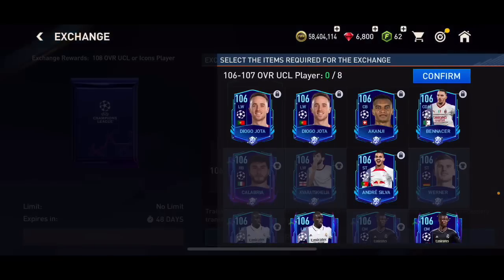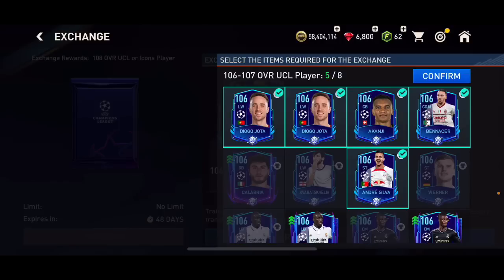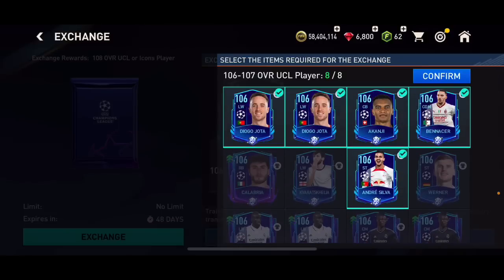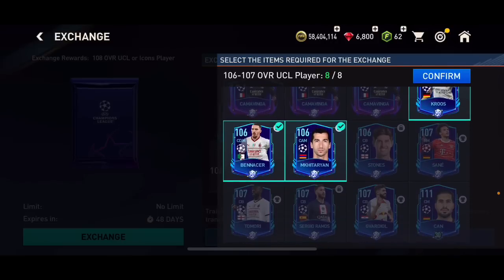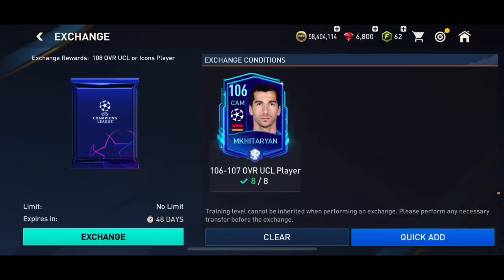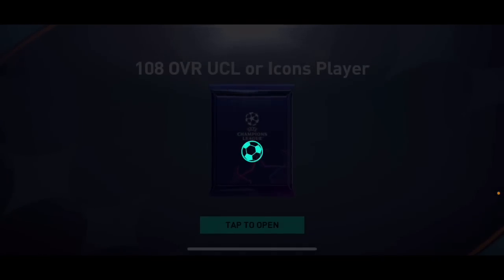I've got a lot of 106 overalls. I could put Camavinga in there but I don't want to. I find I can do this exchange once — I'll be able to get a 108+ overall card. Obviously I can't use 108 overall cards in the coin exchange itself, but I can sell them since they are tradable. So here we go — 108 overall, it's going to be a UCL or Icon card.